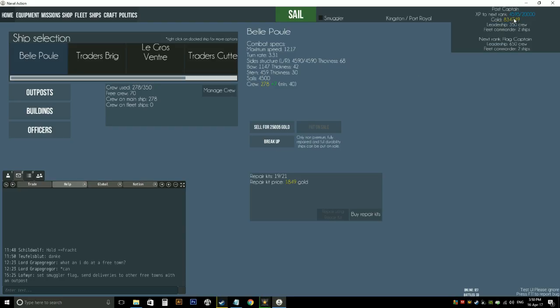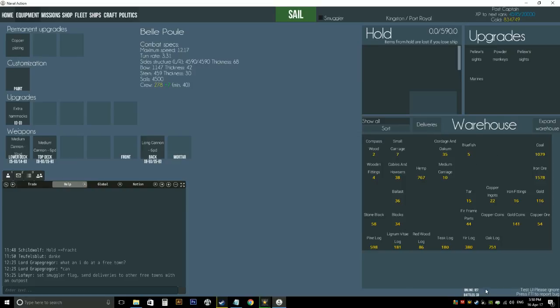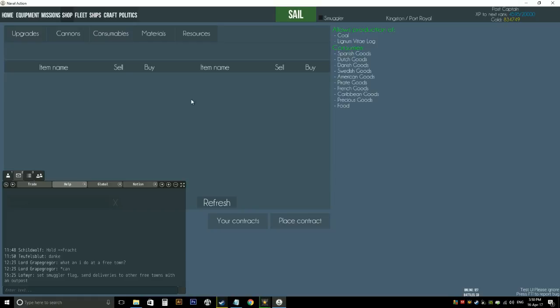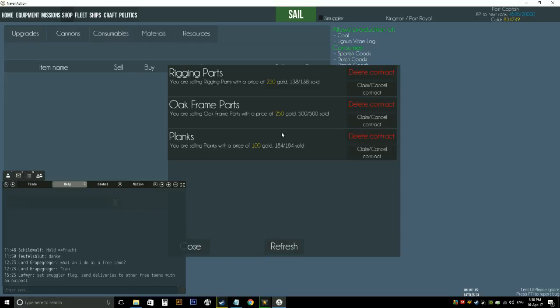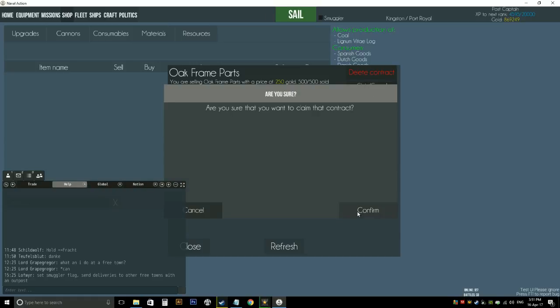So we're here in Kingston Port Royal again. You can see my gold's got up quite a bit — this is because I've sold a lot of stuff out of the warehouse. I've still got plenty of coal and lots of iron ore which we smuggled in from Mortimer Town in the last episode, so I can still use that to keep my crafting up. I'll just show you the contracts quickly. I've placed some contracts here, and you get the gold from the contracts by claiming it. You need to be in the right port, where the contract was set up, in order to claim the gold.